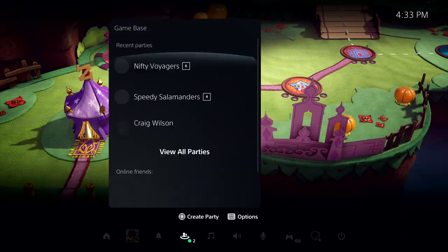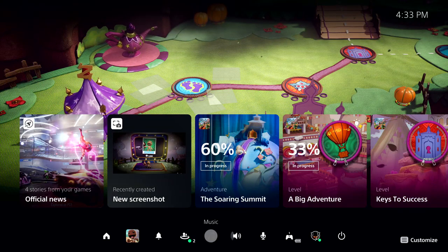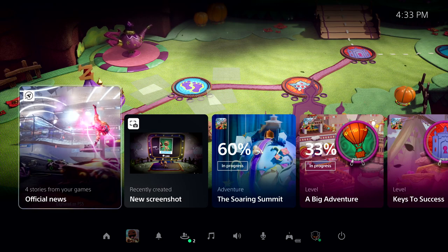This includes things like seeing who is online, checking the status of a download, managing your controller, power, and more. These colorful characters are called cards, and they let you interact with games and the system in a variety of ways.